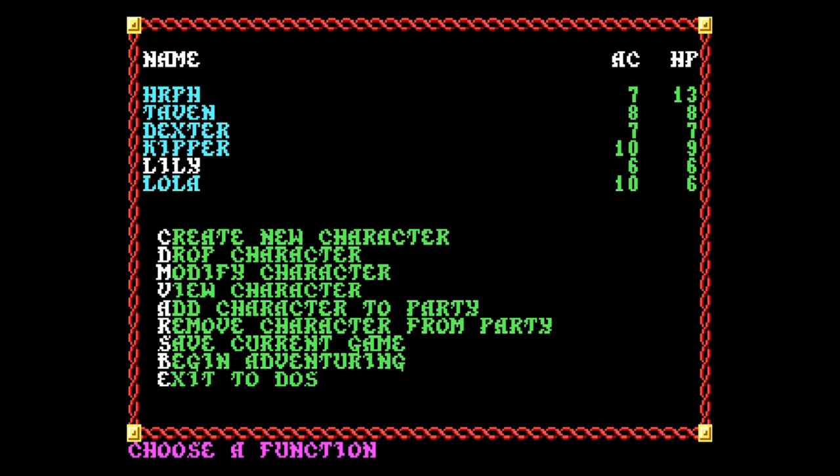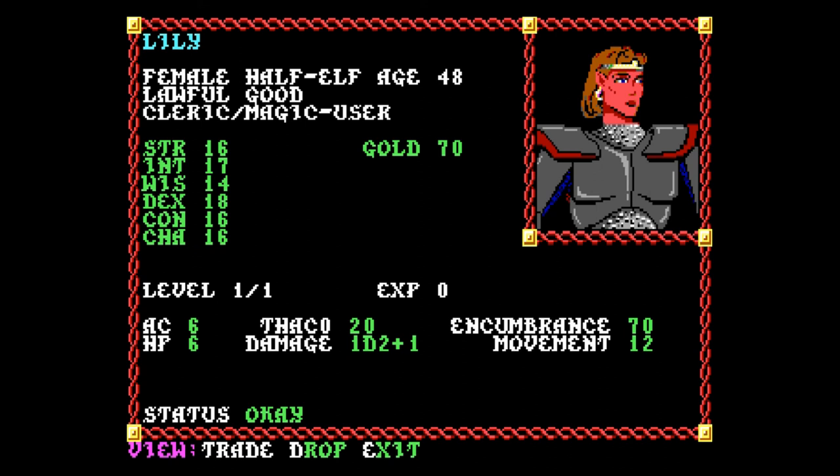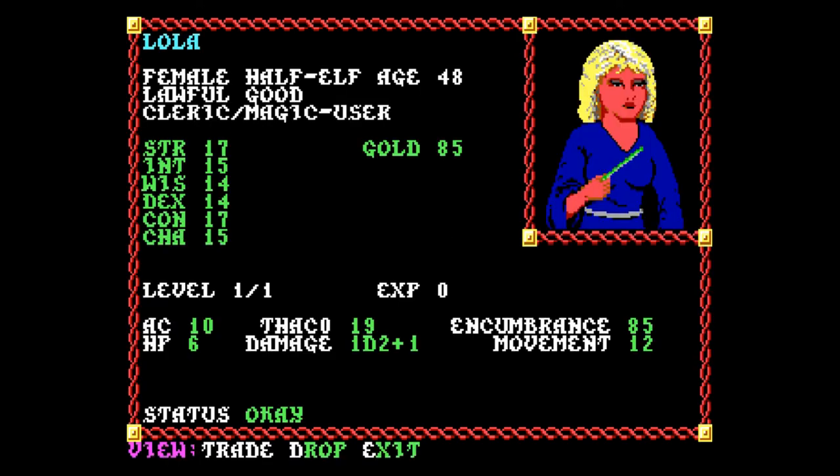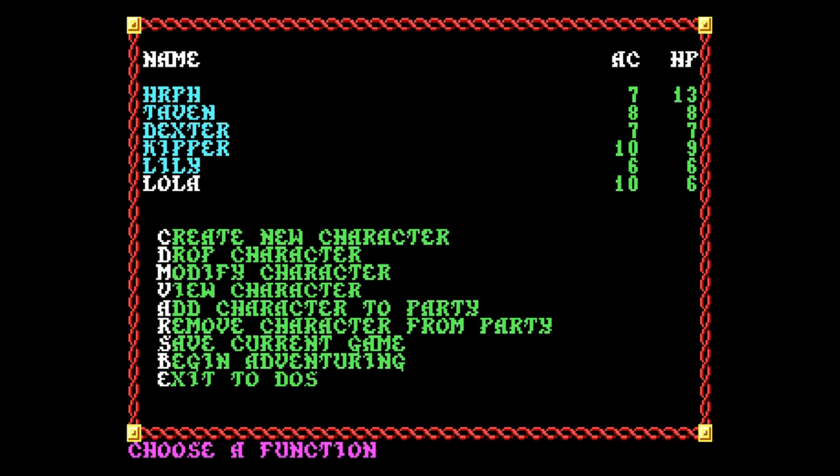Lily is a female dog of ours — a Corgi. Lola is a small Maltese, also known as Niblet. I made Lily and Lola cleric magic users — clerics can turn undead, heal you, and throw magic spells at enemies. I gave both of them female heads. Lola looks funny in the game — she doesn't look anything like that; she's a tiny white dog.